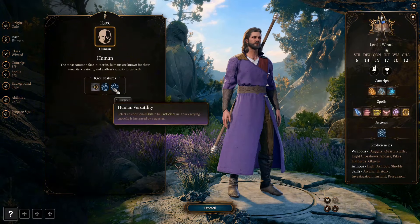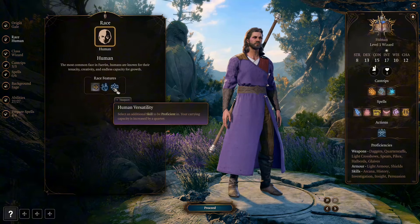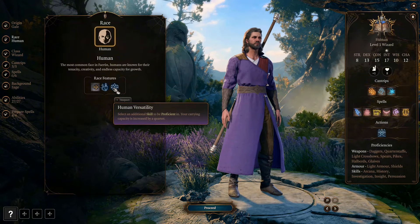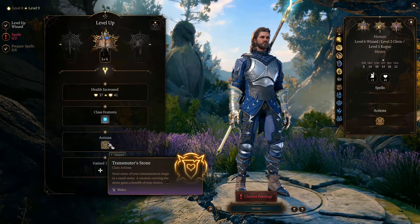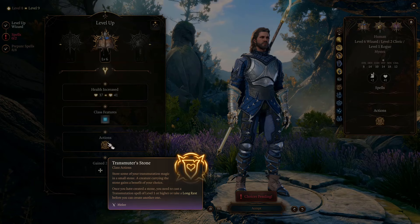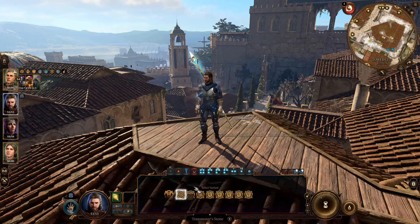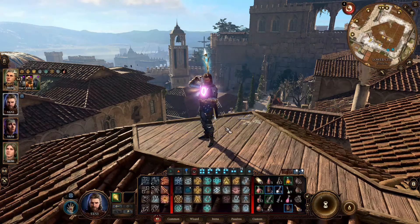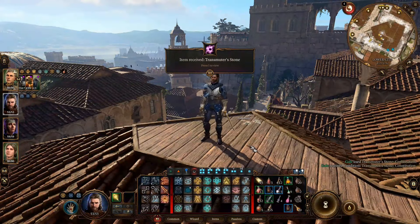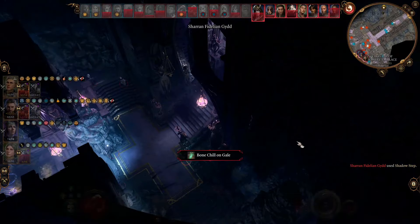This again makes Human the perfect race for this build, because the ability Human Versatility also increases your carrying capacity by a quarter. Besides alchemy, at Transmutation Wizard level 6, we get the ability to create a Transmuter Stone. The Constitution Stone can give us proficiency in Constitution saving throws, which will help us maintain concentration on Bless.